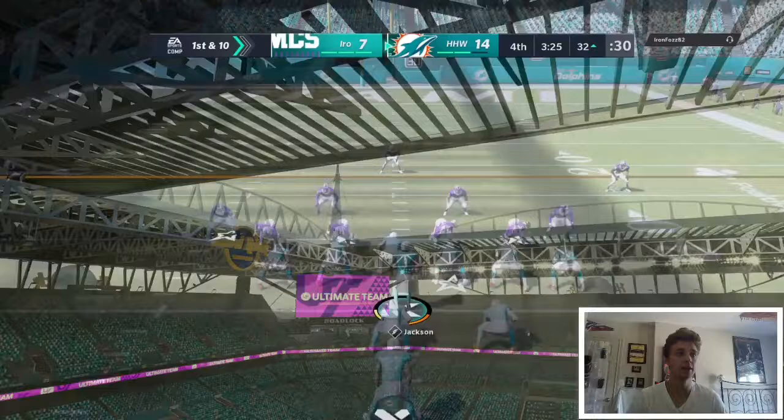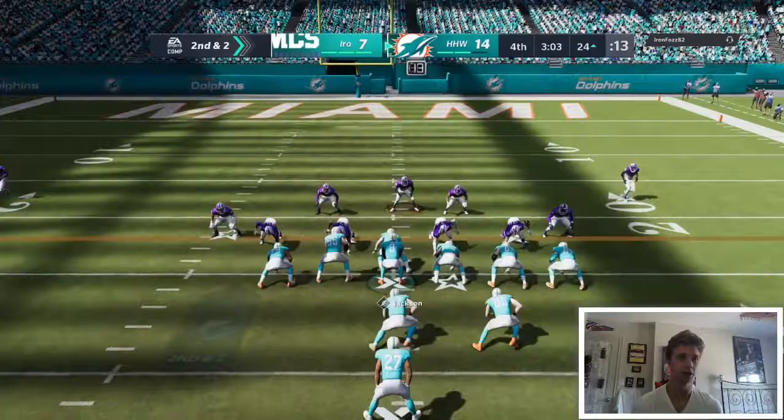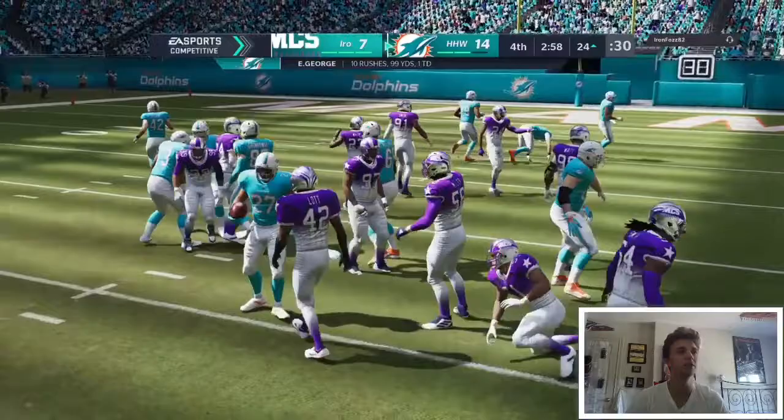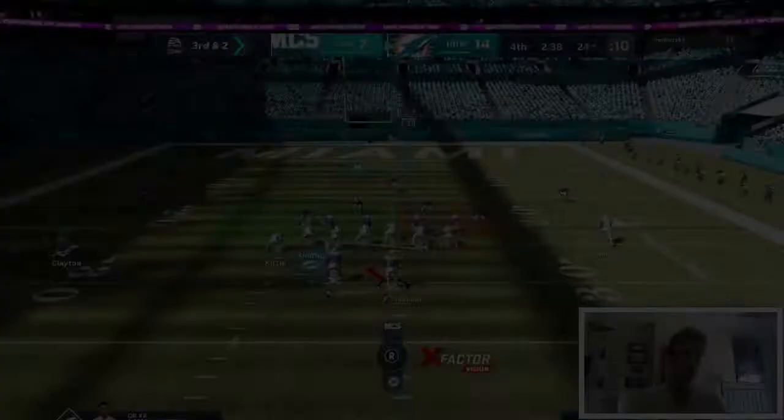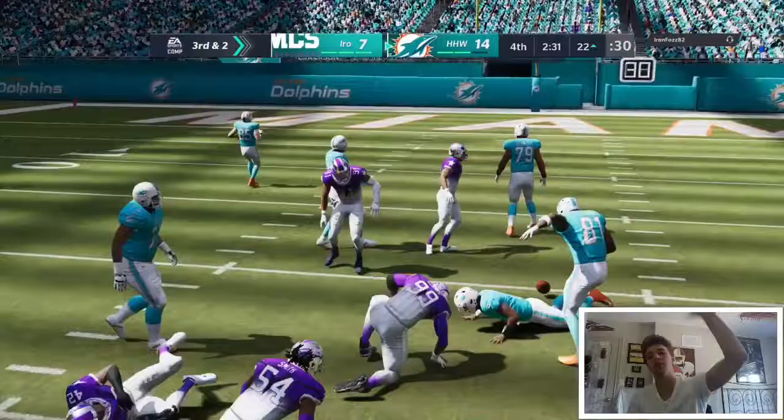The nice thing about this formation is because we have so many tight ends we're able to get a fullback on the field and not one, not two, but actually three tight ends out on the field. We're able to get great blocking most of the time, and having Eddie George to break the first tackle is also a great benefit — it works out pretty well with screens or big passes. We try the power again, fight for Eddie George — still pretty good. Third and two, still trying to kill clock. Gun Wing formation — haven't run this yet. I run quarterback power — hopefully we have the blocking — Lamar stretches for the first down. Great gain, that one's going to hurt him a lot.